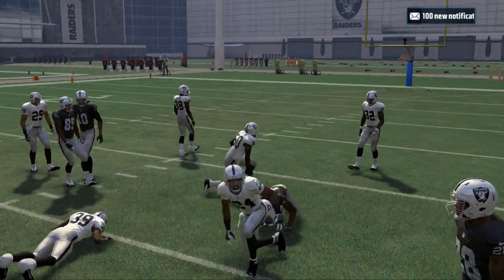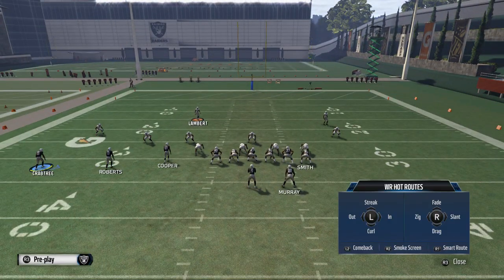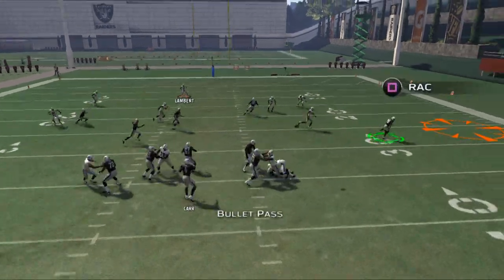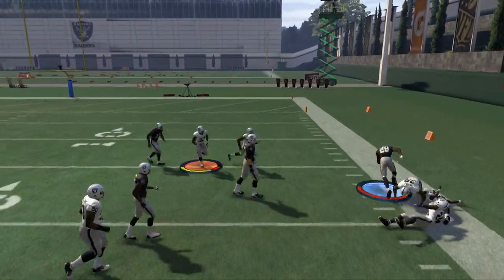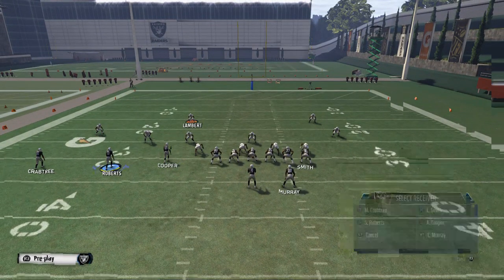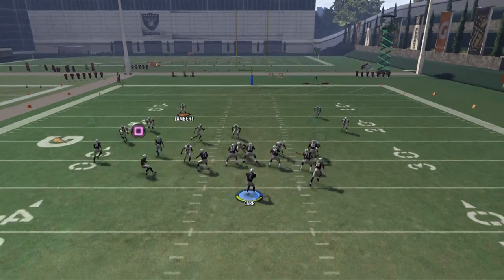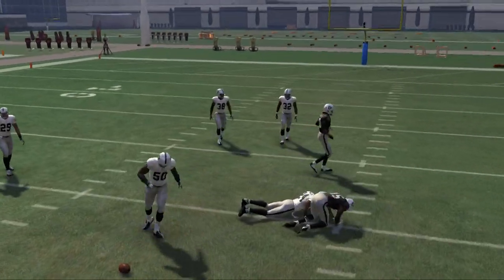The first read is for guys that like to blitz — that's Latavius Murray. If they try to blitz you, you're going to be able to beat it with this route to Latavius Murray to the outside. You're going to see him getting some nice separation. The next read on this play is a simple progression to the left side of the screen, where we look to Crabtree coming across. Crabtree is going to come across for a nice easy catch.